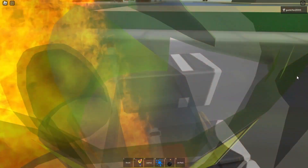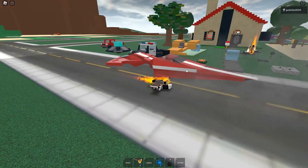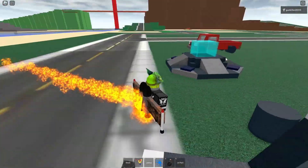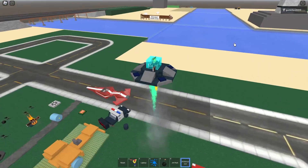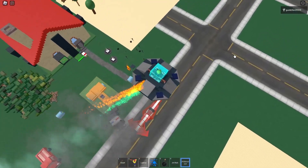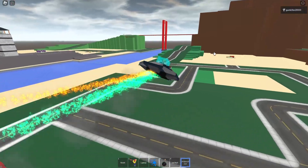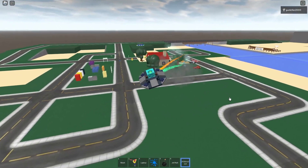But there are some things that do work, surprisingly. Like this UFO — it actually works. You can control it and stuff. I did not know how to bring it back down, though, or even if you could bring it back down. All I do is the W, S, D, A keys and it worked. It perfectly worked.